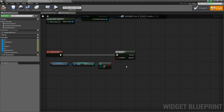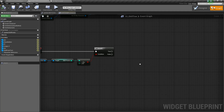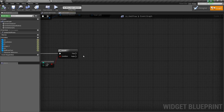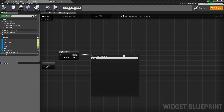If the branch is true, we're going to add a Do Once as a safety net — this will only allow us to get the upgrade once. So we'll drag off and say Do Once.